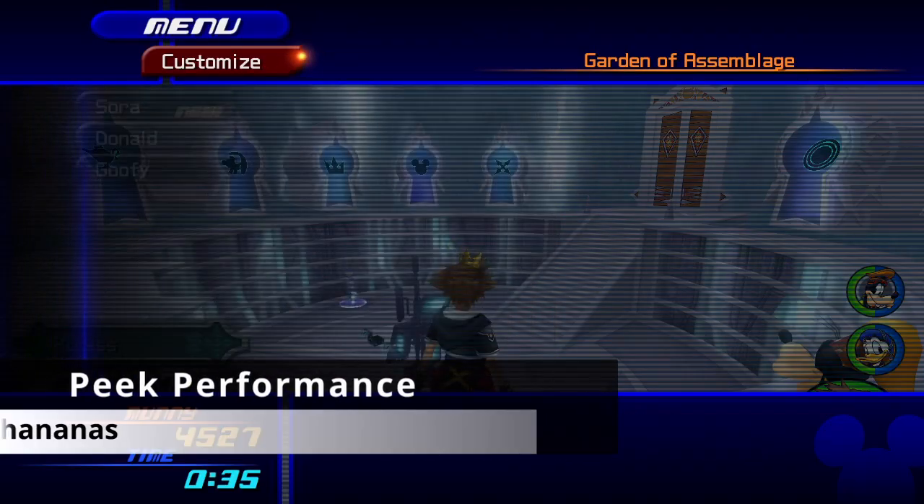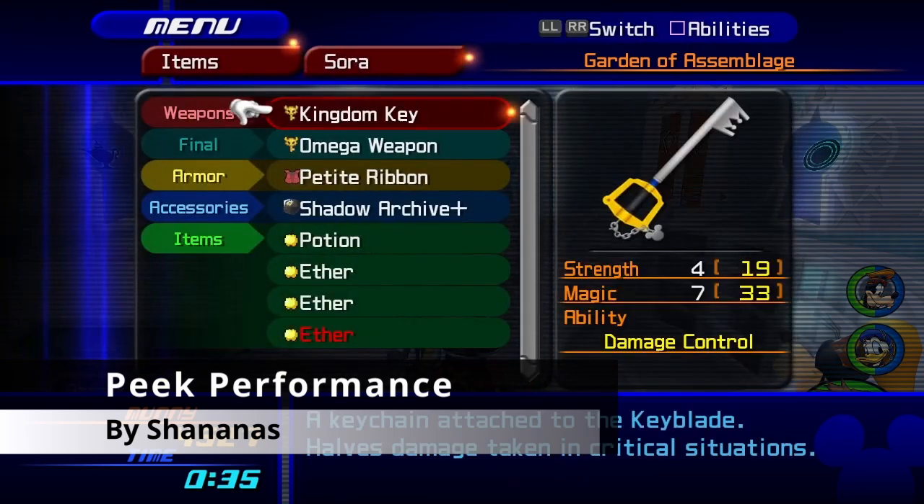Number 9 is Peak Performance by Shenanas. This mod adds various icons to the menu and the HUD. It's meant to be taken very seriously.